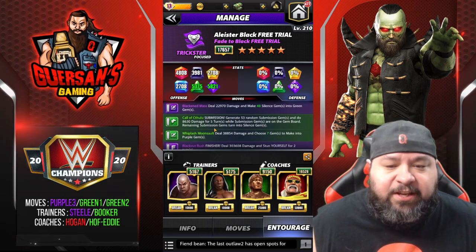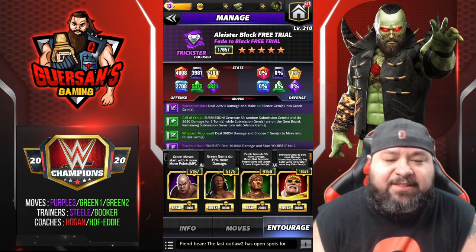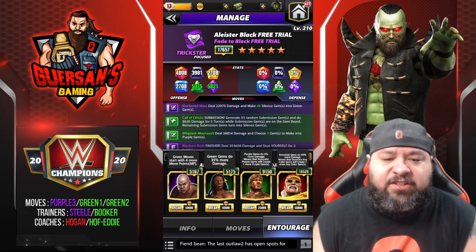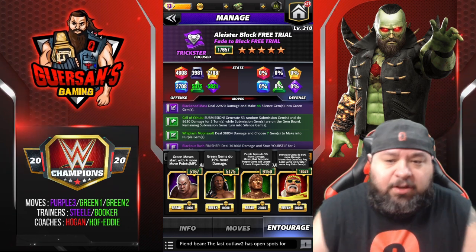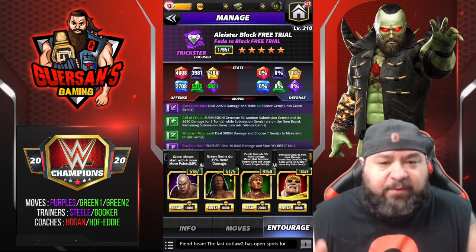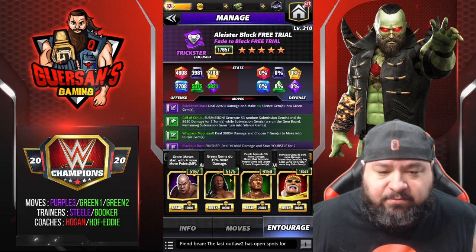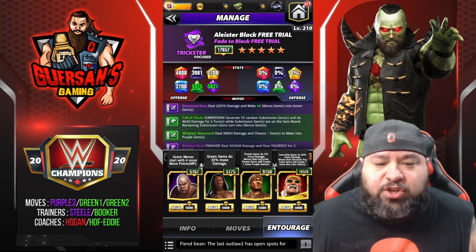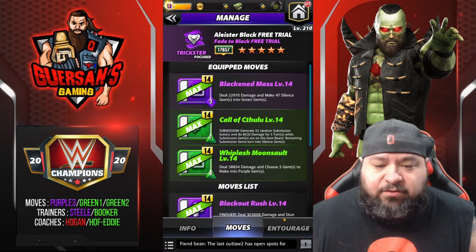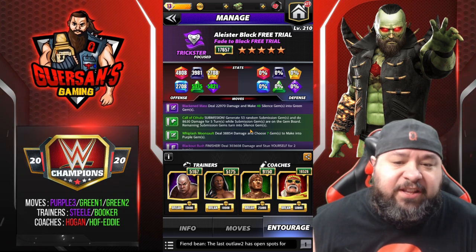Trainers: Steel to start with more green, Booker to have green gems do 35% more damage. You could use Stardust, it's the same thing. There's also a trickster Kane that does 35% more silence gem damage. I like Booker or Stardust better since it's greens and you might be matching non-silenced greens too. Coaches: Eddie and Ogun, though it's barely needed since the purple only costs 3 MP. If you have Johnny Gargano that would definitely be the trainer to put in there.